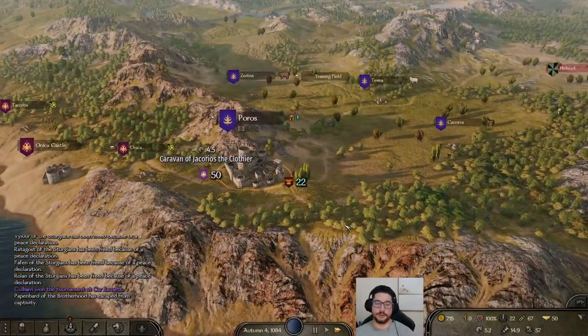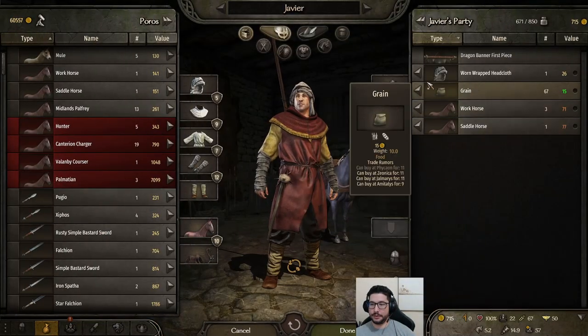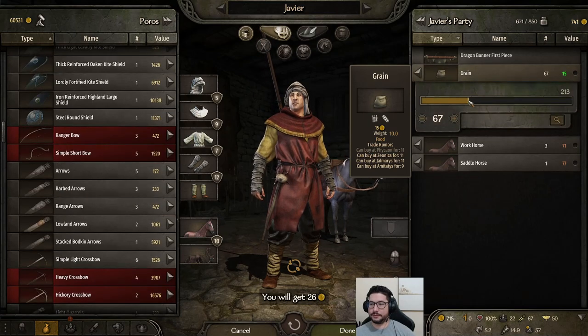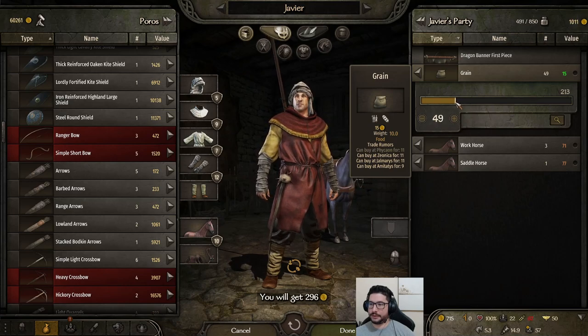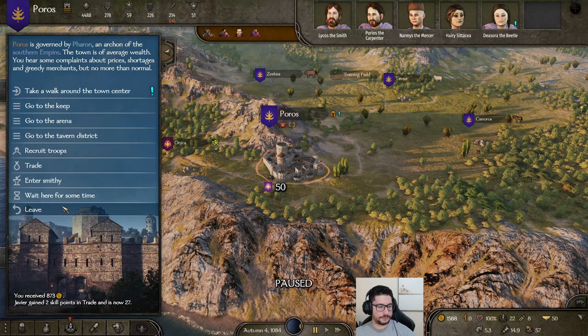Be careful — if you lose a battle you will lose almost everything you have in your inventory, not everything but most. The items are showing marked profits, really green. As we sell, the price actually didn't decrease — they really need food here. That's great for us. And we got another 2 skill points in trade.